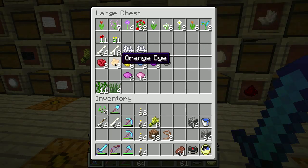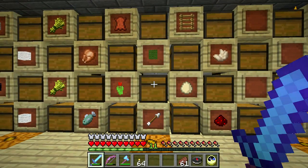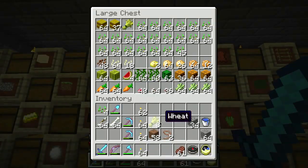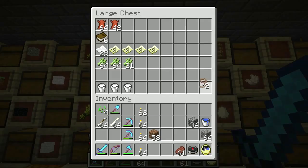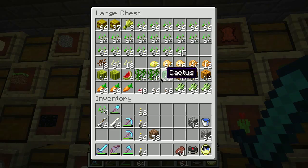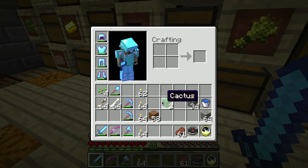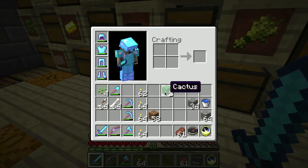The reason I built the cactus farm was because I needed green, and the only way to get green is from cactus. So if you take a cactus - I just had some - take a couple there, and you can do it right in your inventory here.